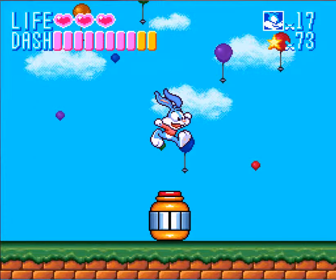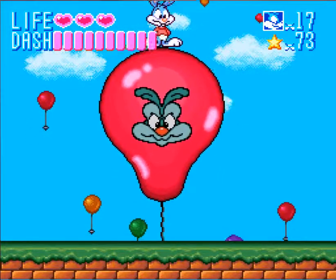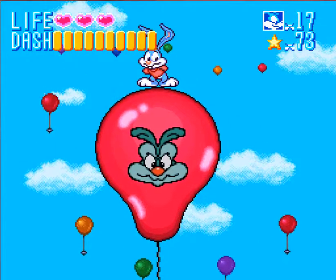Hey everyone, this is PrinceWaterCrest and welcome back to Let's Play Tiny Toon Adventures Buster Bust Loose. I'm right above this capsule, beginning in stage 4, and we're going to see exactly what happens when we land on the button. We get a balloon with Calamity Coyote's face on it.